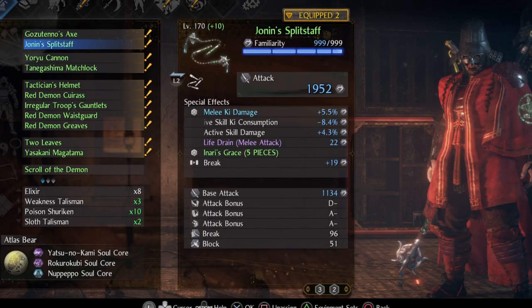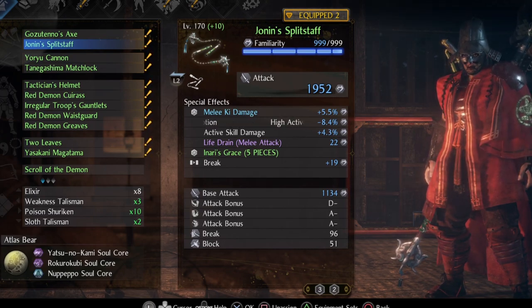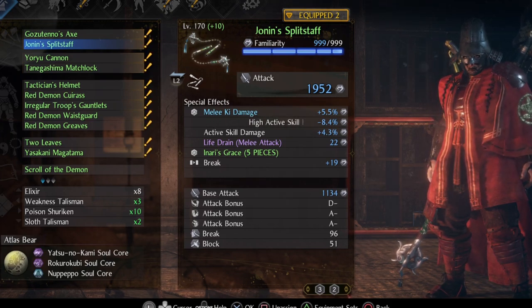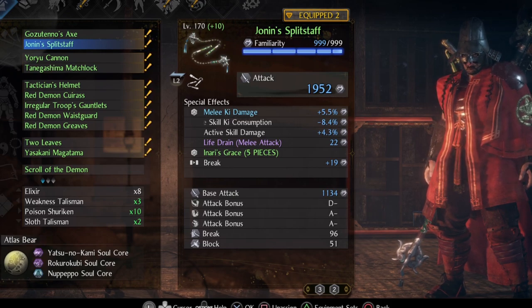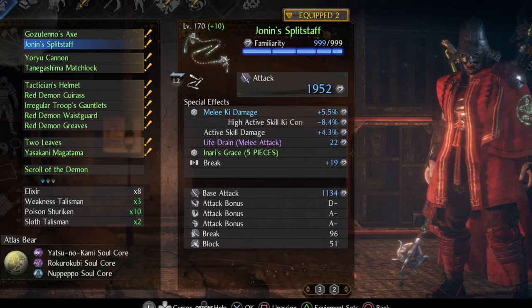There are a couple of split staffs you can use as long as they are part of Inari's Grace set. I have used the Yonin split staff here because of melee ki damage increase. Some humans are a problem for this build and that is why I'm trying to stack ki damage. Try to also get active skill ki consumption reduction, life drain through melee attack, break, and for the damage special effect go for either active skill damage, attack bonus constitution, or elemental damage.